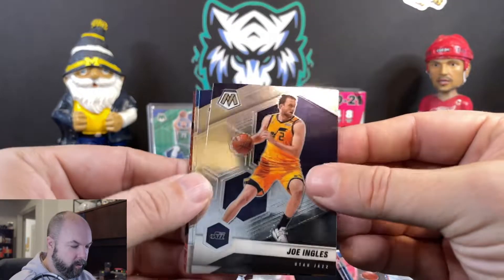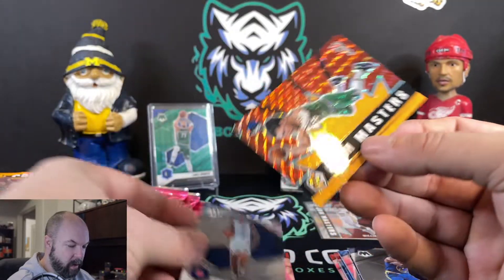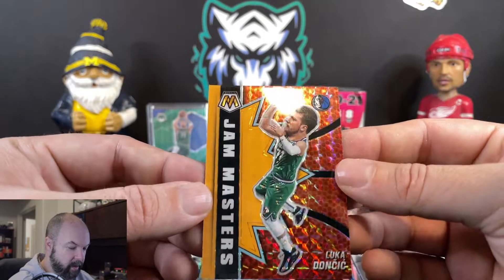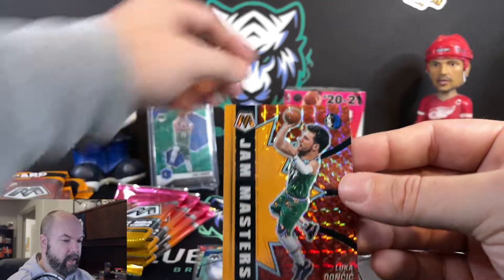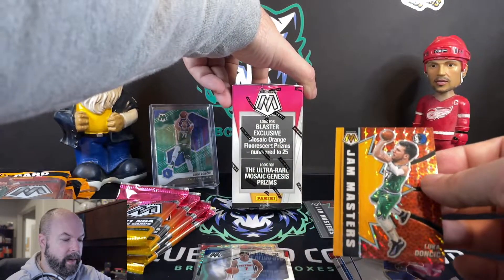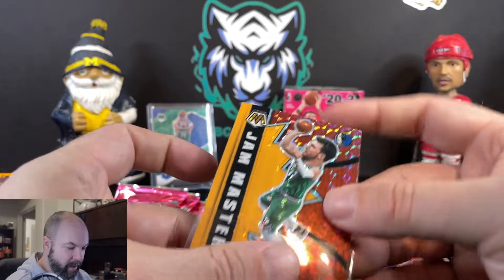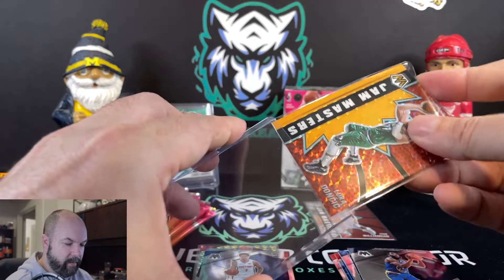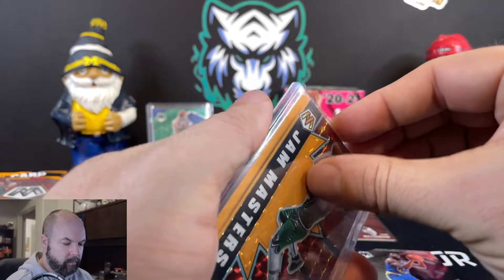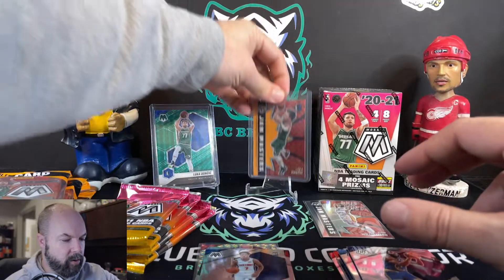We've got Joe Ingles for the Utah Jazz, Eric Bosco, Killian Hayes NBA debut rookie. Another Luka — Jam Masters Big Head, numbered to 25, six out of 25, Luka Doncic. That's going to be the Orange Fluorescent Prism. Very cool to get a Luka in that — the big heads are funny. Some nice little insert cards there. Luka low number, always happy with that. Nice pull for us.